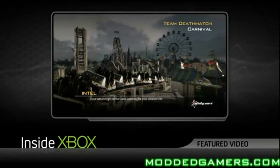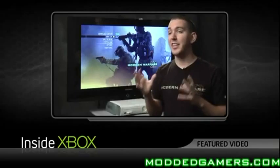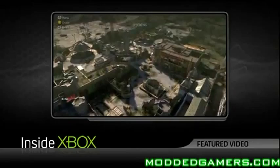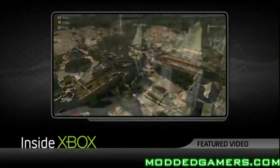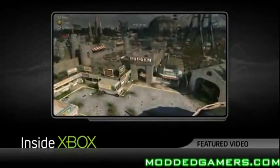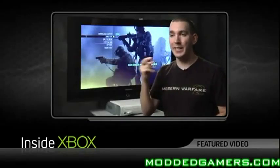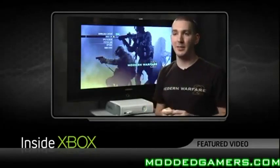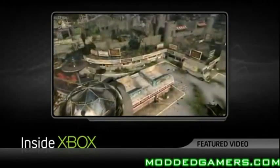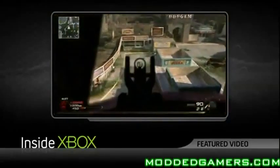The fifth map in the Resurgence map pack is Carnival, and this one is my personal favorite. This map is like nothing you've ever seen in Modern Warfare's multiplayer before. Carnival is broken down into individual themed sections, and if you're playing an objective game type, they typically each have their own objective. There are lots of easily identifiable places — if you're a communicator, you'll be calling out Cloudmouth, Rocket Ship, Castle Perch. They're all subsections with their own tactics that work for them.